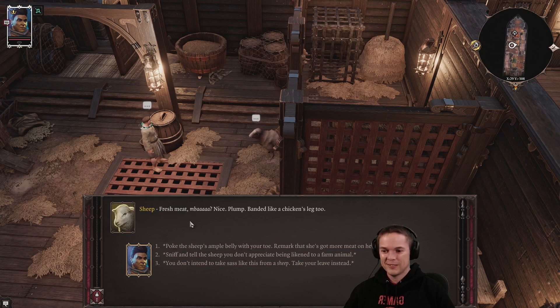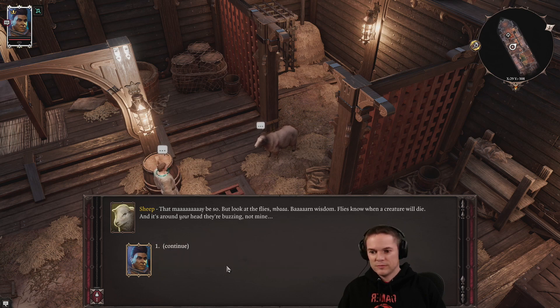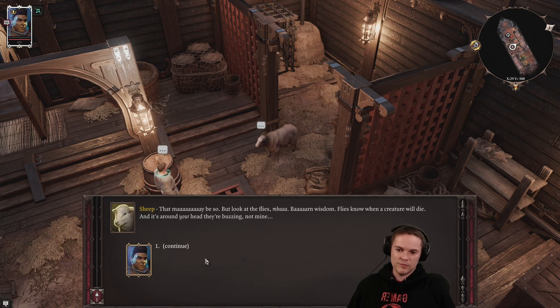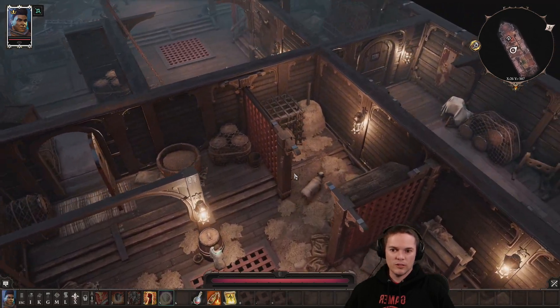Fresh meat. You guys hear it okay, by the way? I thought the speech was a little quiet but I can turn it up if need be. Poke the sheep's ample belly with your toe - remark that she's got more meat on her than you'd - that'd be a good one. That may be so, but look at the flies - flies know when a creature will die. And it's around your head they're buzzing, not mine. With two shakes of her stumpy tail, the sheep turns away to peruse her hay-filled manger. Well, that was good.